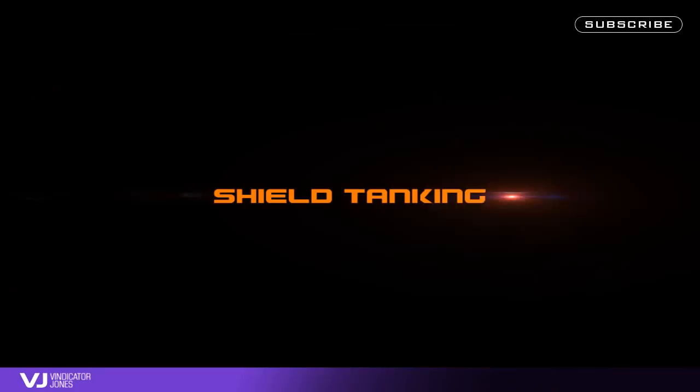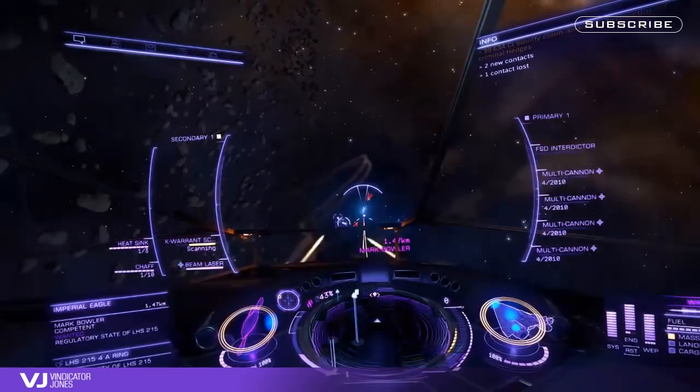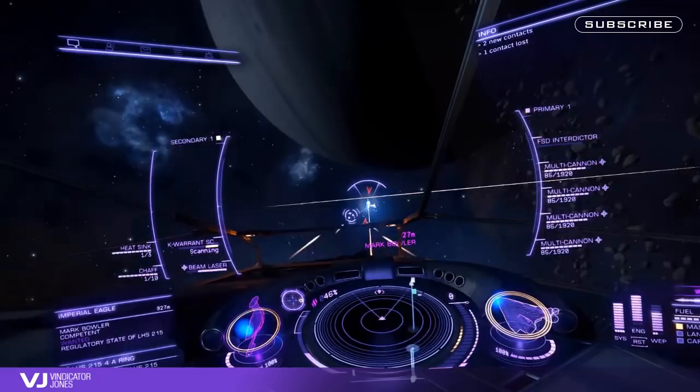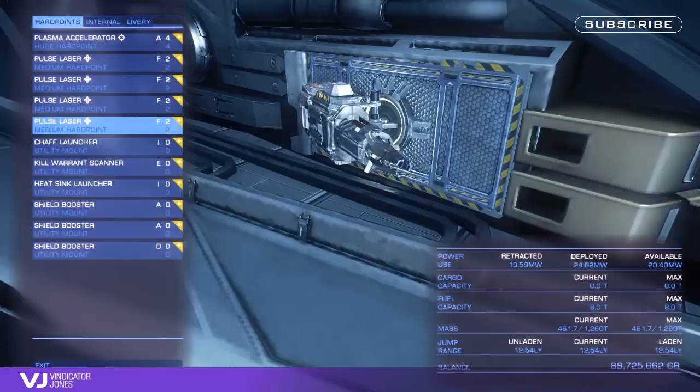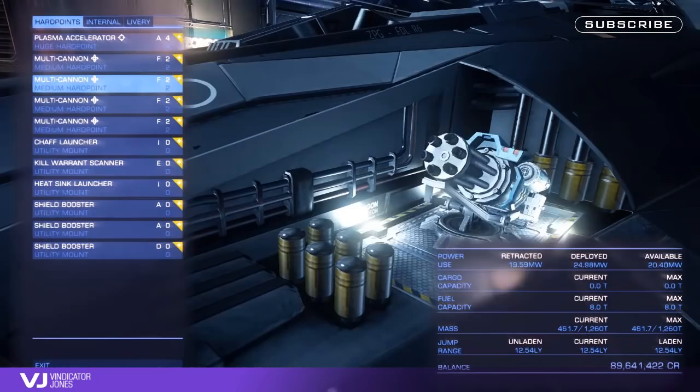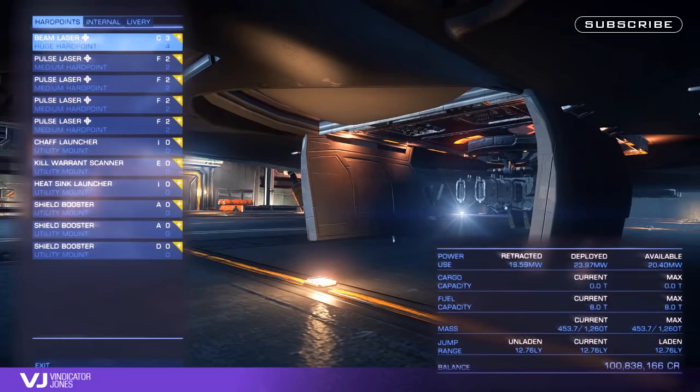Because the FDL has such awesome shields, it's not surprising that some commanders love to shield tank it. The technique is relatively basic, but it does take some experience to do it right. The setup is extremely important, as you will want very efficient weapons so you can set 3-4 pips to shields and 3-2 pips to weapons in a fight. A good weapon setup using this tactic is 2 class 2 pulses, 1 class 3 pulse in the huge hard point, and 2 class 2 multi-cannons in the nose. You could also use 4 class 2 multi-cannons and 1 class 3 beam weapon in the huge hard point — this loadout is less efficient but great for maximum hull damage when enemy shields have dropped.